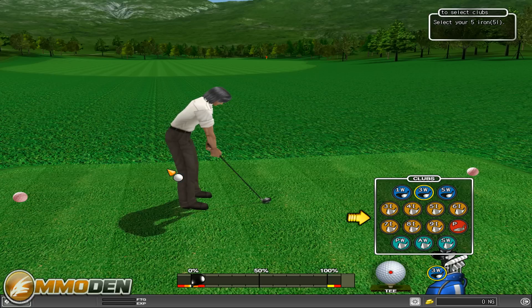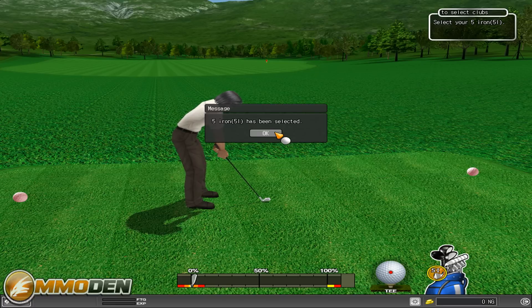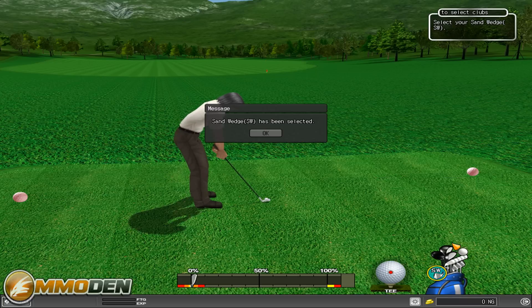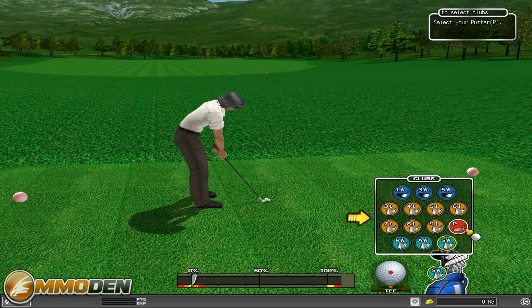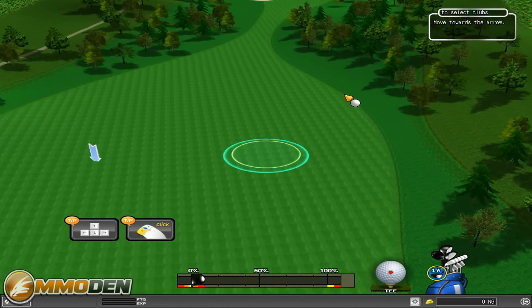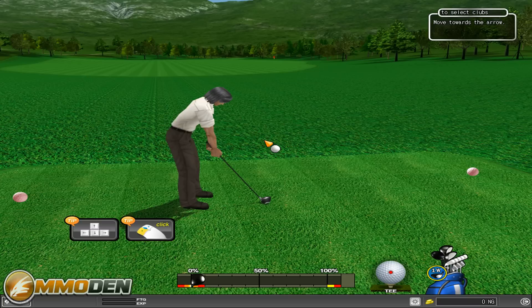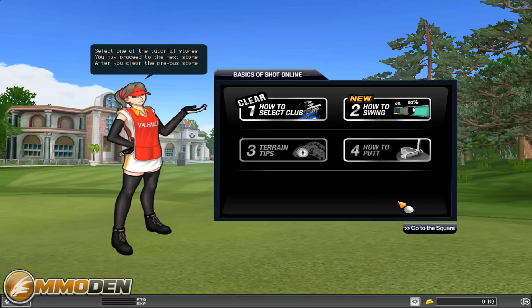Three through nine irons — it wants us to select our five iron, so there we go, five iron selected. Now it wants us to select our sandwedge — we can see up here it's telling us exactly what to do. P means putter. Now let's change the shot direction: you can use the arrows on the keyboard or you can click. What's really weird is to move to the right you have to move your mouse to the left, and vice versa — you could probably change that in the settings.